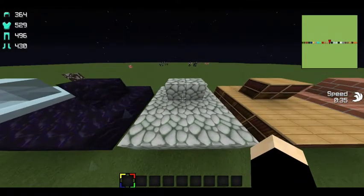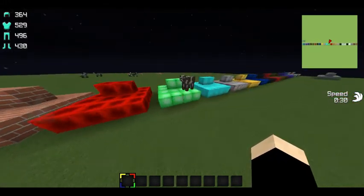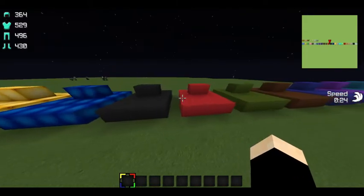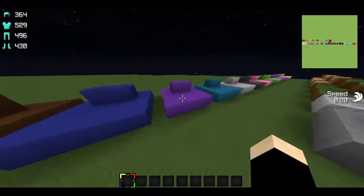Here's the mossy cobblestone, some books, bricks, ore blocks. These are POTUS blocks. This is the wool — this is my Texture Pack's wool.